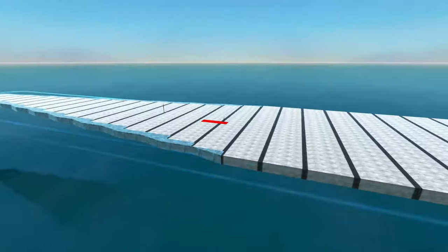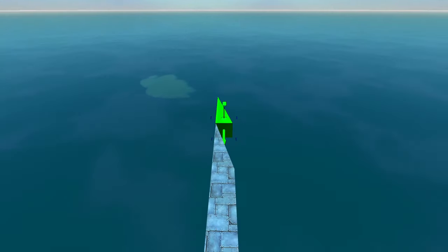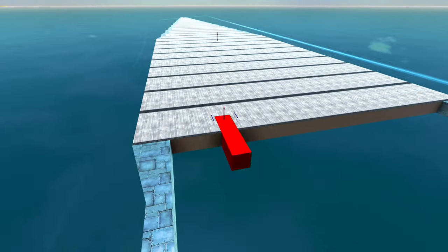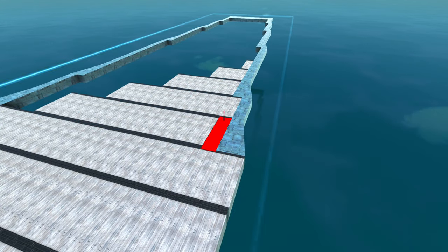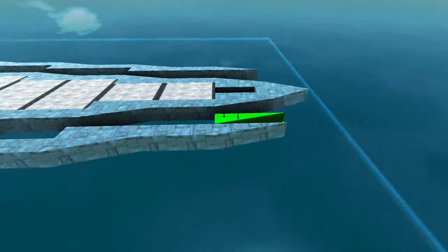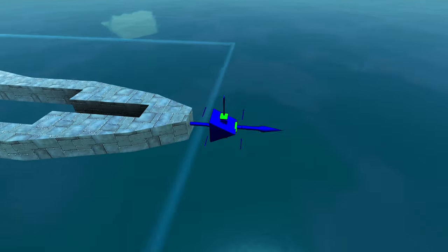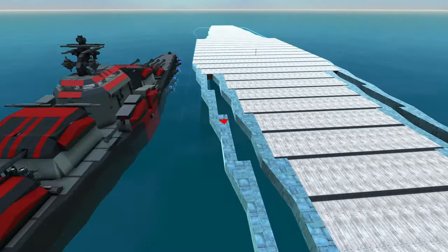The LAMS system will be able to deal with torpedoes, but since it's more likely that torpedoes will get through — since the laser damage is greatly reduced in water — I'll need to have extra hull armor on vulnerable areas on the outside of the ship, just to create kind of a torpedo belt, just to absorb those blows.